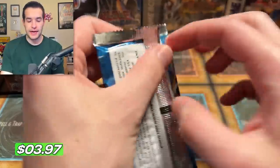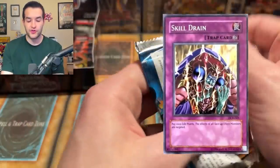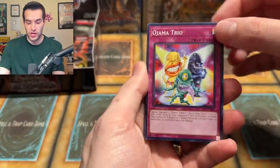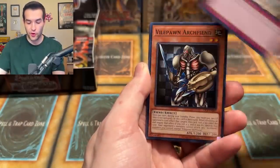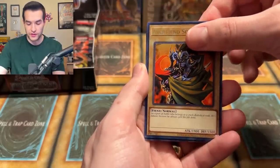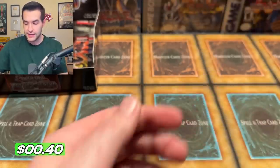DCR time — can we get that Skill Drain? The draining of the skills. We have Ojama Trio, Kaist, Frozen Soul, Vile Pawn, Token Thanksgiving, Shadow Knight Archfiend, Loyal Goblin, Archfiend Soldier, and a Contract with Exodia the Forbidden One.